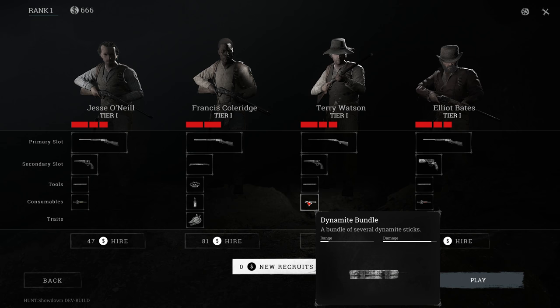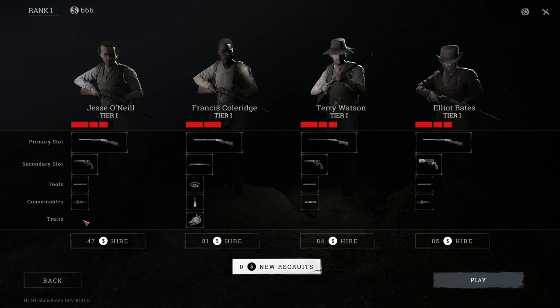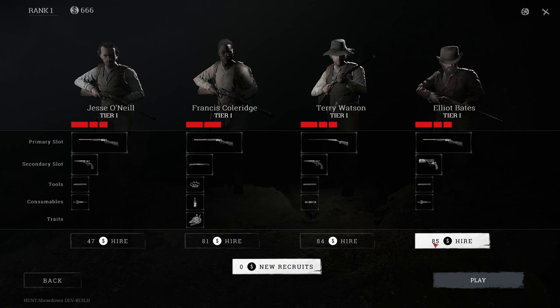And a vitality shot which restores all health immediately - very nice. I kind of like this guy even though he doesn't have a trait. Now the last thing is traits: number 1, 3, and 4 don't have any, except for number 2 who has Greyhound, meaning you consume less stamina when sprinting. You can hire these guys and they all cost a certain amount. This is the cheapest guy, but the one I like has a silencer which is actually the most expensive one. I'm going to hire him later and first go over the other stuff.